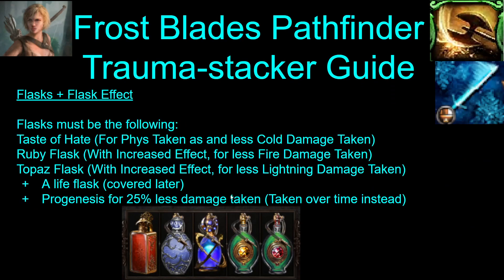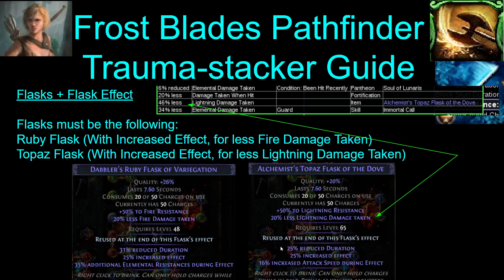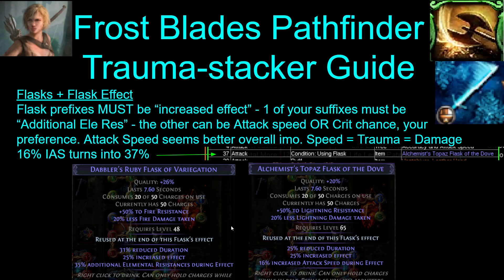Your flasks on the build are extremely important — they pretty much have to be these exact flasks. You need a life flask, Taste of Hate for the phys taken as elemental, Progenesis, and then a Ruby and Topaz flask with increased effect prefix. The increased effect prefix has to be there because it increases the less fire and lightning damage you take from these flasks. With all your flask effect, the 20% less gets turned into 46% less lightning damage taken — incredibly strong. For your suffixes, one has to be additional elemental res to make up for the res penalty from Melding and Lightning Coil — aim for at least 35. The other suffix can be either attack speed or crit. Attack speed is smoother overall — the 16% attack speed roll gets turned into 37% attack speed with flask effect.